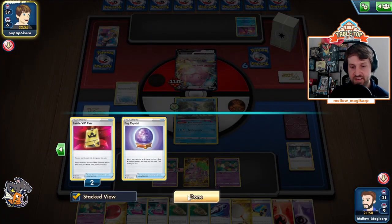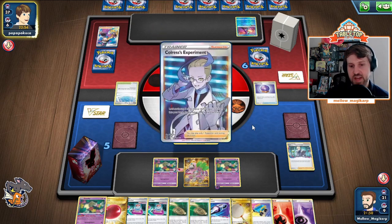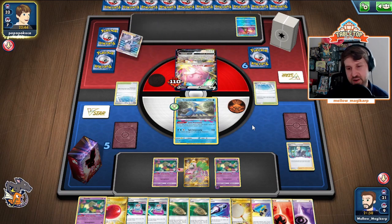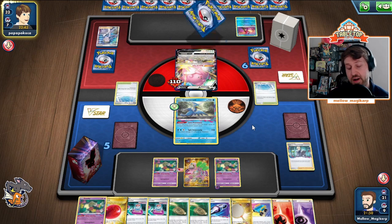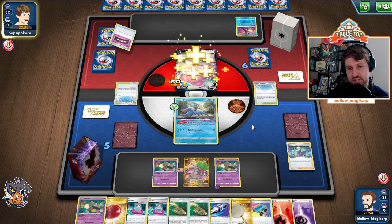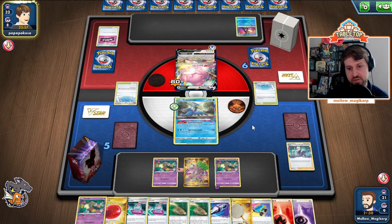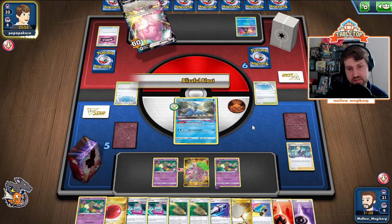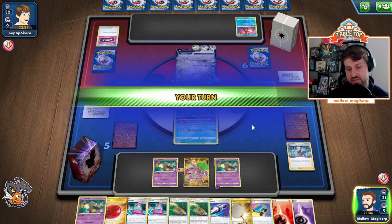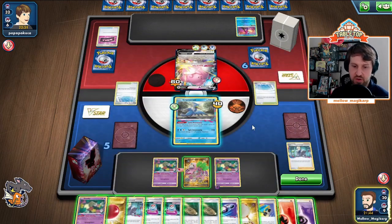That is five, six, seven, eight. Next turn we topdeck the Chorus. We for sure are able to get down the Sableye. We did get rid of the Fog Crystal there, but I think it's fine. They ditched a Boss — it's a big deal. It's okay, they're burning their healing now. And the 40 smack. Topdeck a Chorus — again, I think we're just going to Chorus here.